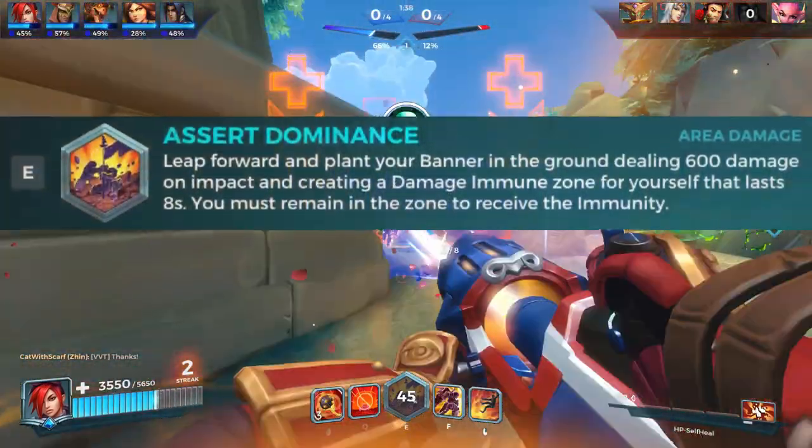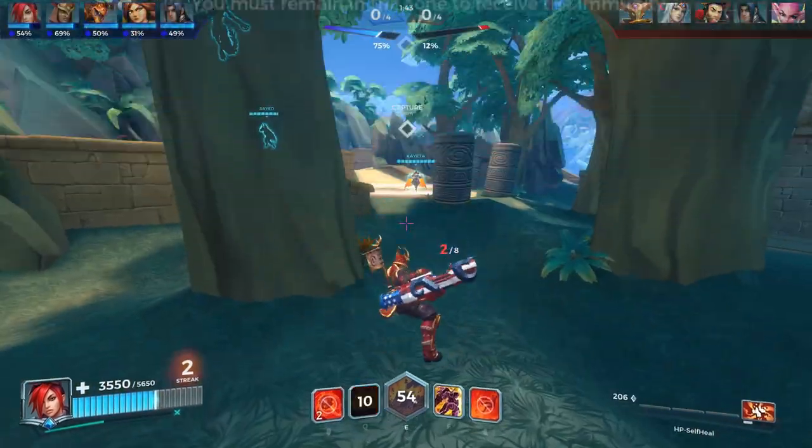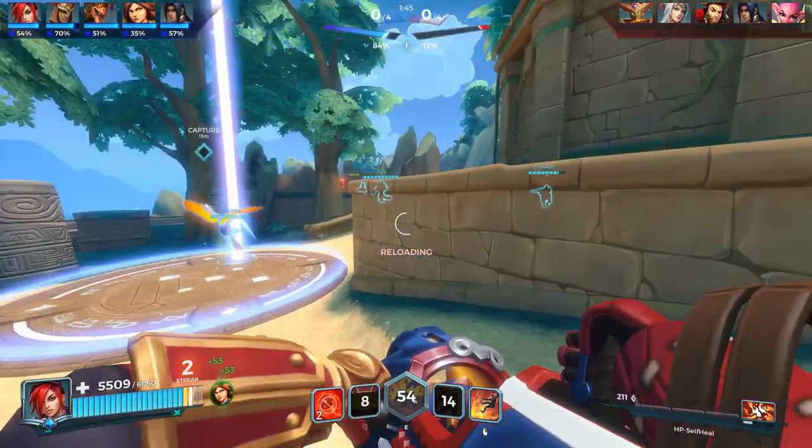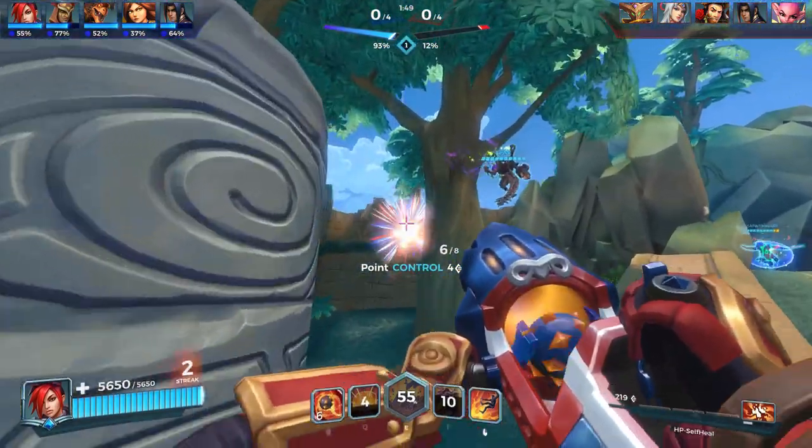Her ultimate is called Assert Dominance. Leap forward into the air, and when you land, you plant a banner that does 600 damage in a big AOE. Staying in that same AOE then grants you damage immunity for 8 seconds. However, you are not CC immune.